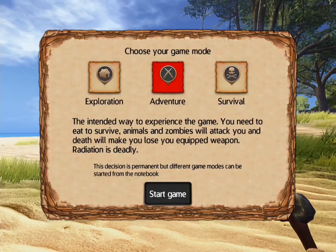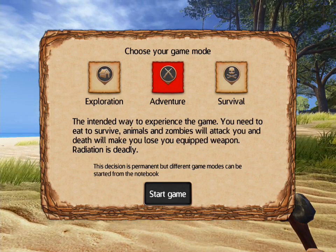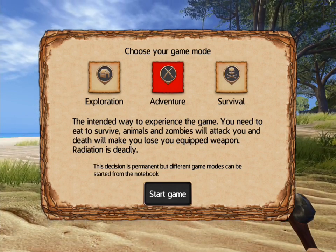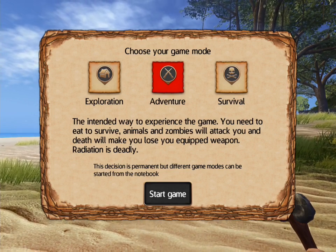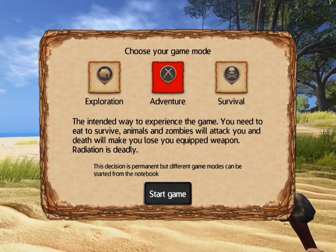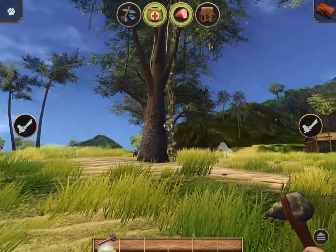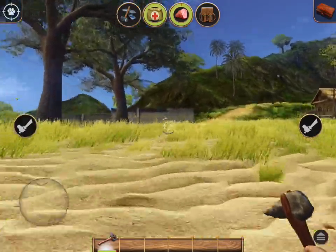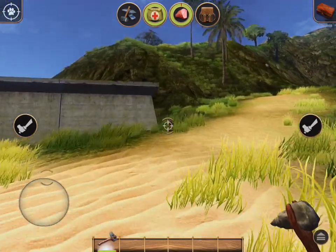So if I touch this — wow, there are different game modes even. The way to experience the game, you need to eat to survive. Exploration? Survival? Different game modes can be started from the notebook. Hey bunny, let's walk towards him. This is kind of cool how I don't even have to move to the right or left — I just kind of follow.